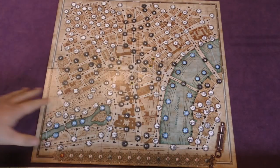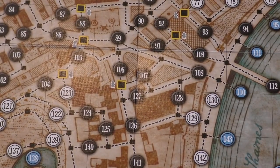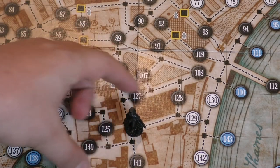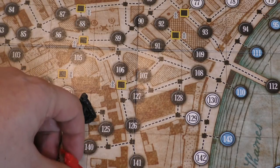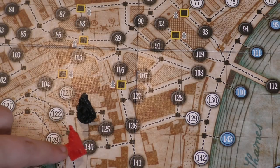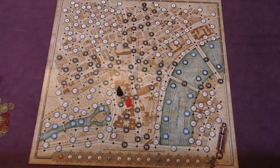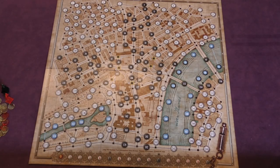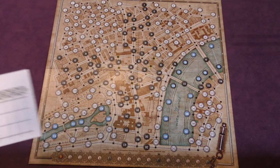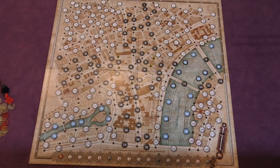This is the map that people are playing with — the map of London. There are 189 locations on it. Mr. Jack is going to be moving from circle to circle, while the investigators are going to be moving from square to square, so they're never quite on the same spot. Mr. Jack will keep a tracking pad hidden behind a little board which shows a map of the whole city, so he can stare at that rather than the main board.